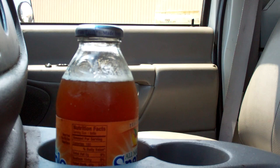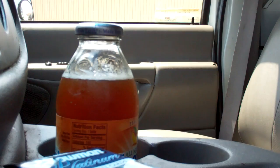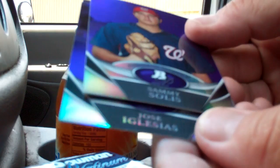I know you get three purple refractors that are exclusive to these value packs and you can pull stuff. Here's the value refractor pack. Let's open that. Got the dump steel from Walmart. Insert. We've got a Cito Culver, Sammy Solis — that's nice — and Jose Iglesias.